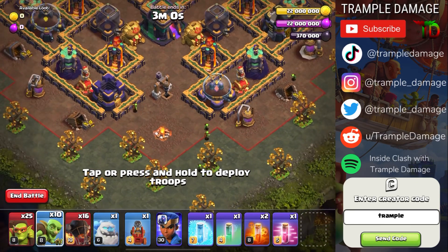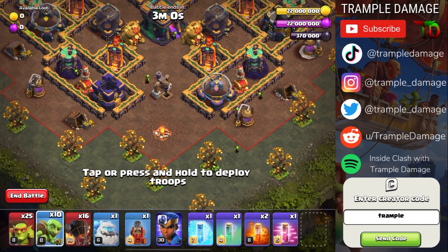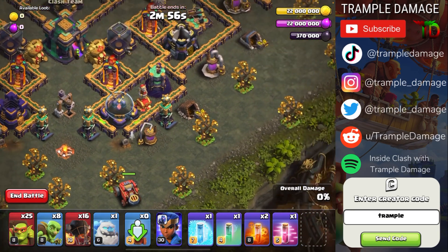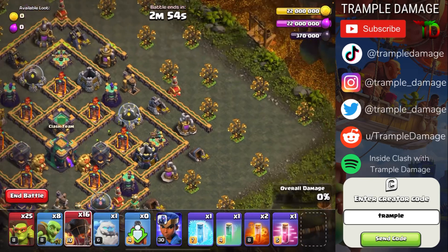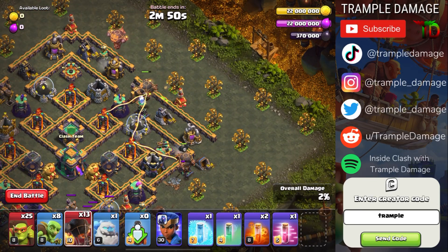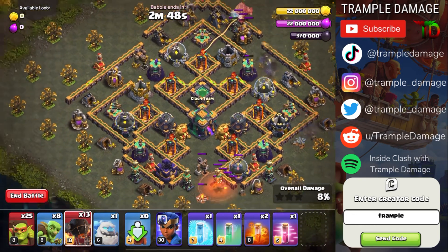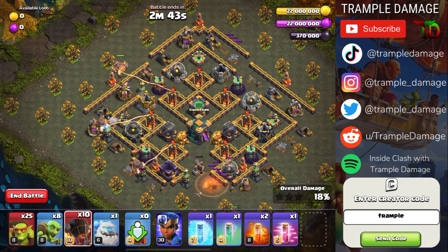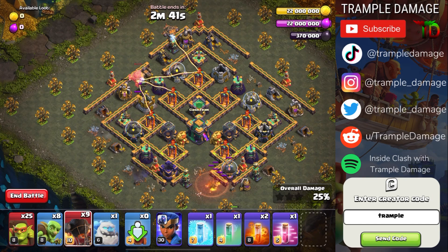We start with a goblin on each of these spots to trigger the Teslas, then put the Flame Flinger right behind the Fortune Tree. Switch over to Rocket Balloons: one right here, one by the goblin statue, one in between the collectors on the right side. Then deploy four Rocket Balloons — one on the Tesla, one between here, one on the goblin statue, one up top — all those Teslas will go down.